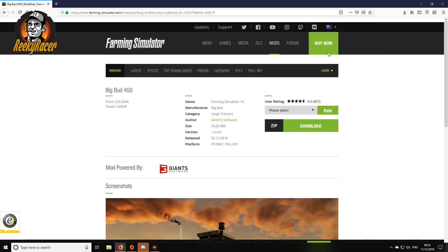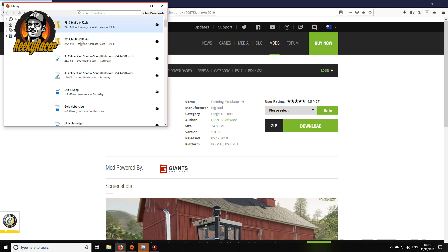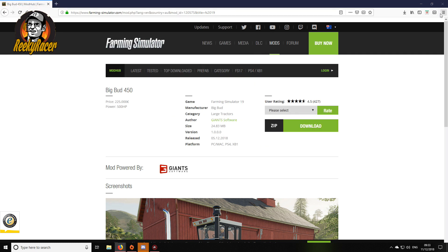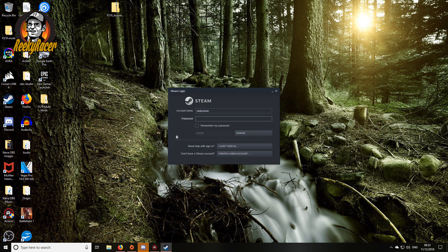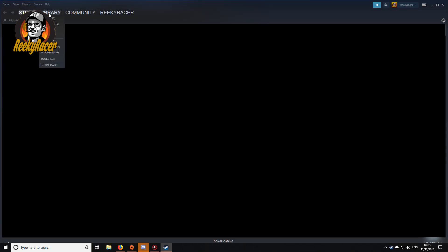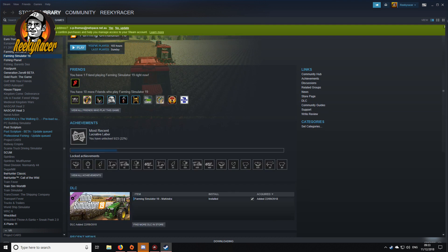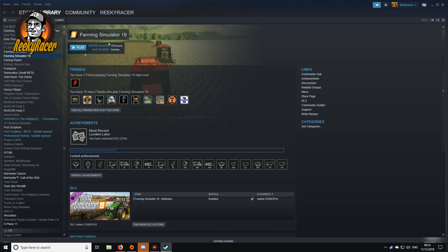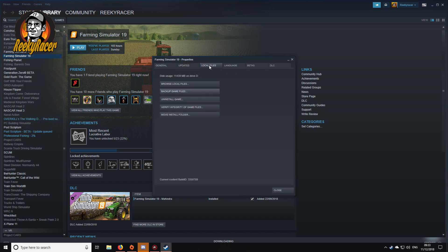Now once they're downloaded, click 'Show all downloads' — that way all your downloads will come up. Then you want to close off your windows and bring up your Steam. Go into your Steam library and go to your Farming Simulator 19.